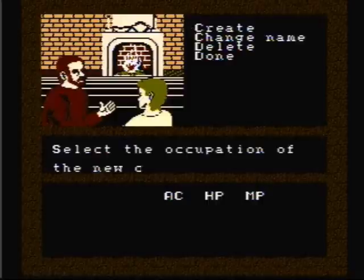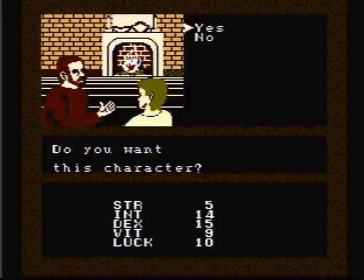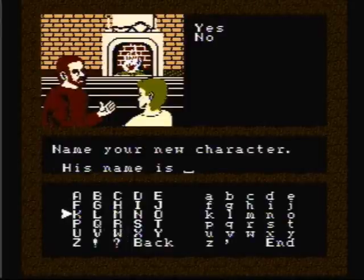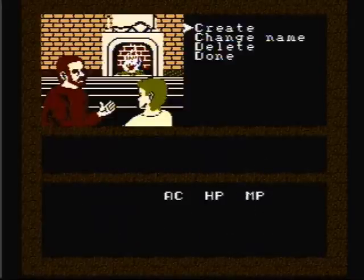The last character we're going to create is a Wizard. After a few rolls, I finally came up with these stats: 14 Intelligence, 15 Dexterity, and 9 Vitality. Our last but not least special guest party member is MagmaWK. Check out MagmaWK's channel for awesome LPs — he's currently LP'ing Deadly Towers for the NES. MagmaWK also streams live on Twitch TV, and I always have an awesome time every time I watch his streams.